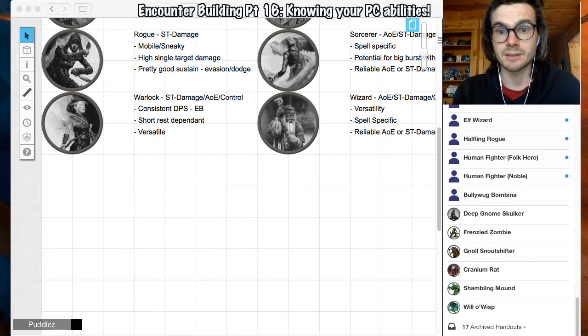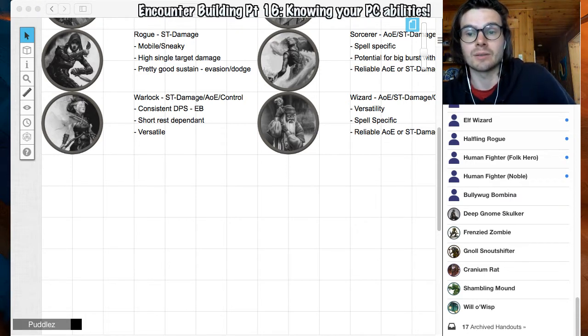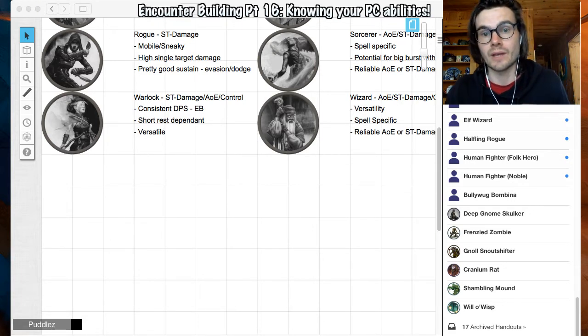Warlocks — because they only get two spell slots, they're more consistent single target damage with Eldritch Blast, which when you add invocations onto it can really add up over time. They're very short rest dependent, so if you really want to punish a warlock, just don't let them short rest — though you have to consider whether that's fair. They're very versatile: their abilities mean they can tank a lot of damage whilst also being backline casters or controlling with AoE spells. They're not as strong at that kind of controlling as wizards and sorcerers due to fewer spell slots, but they offer mostly reliable, efficient, consistent DPS.